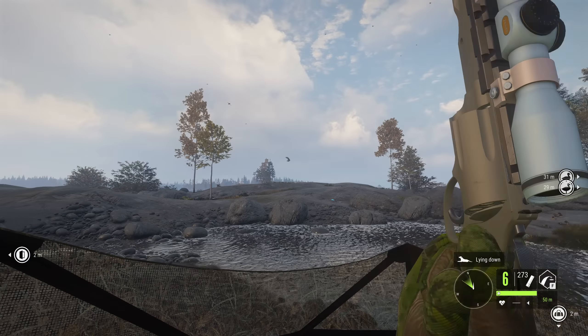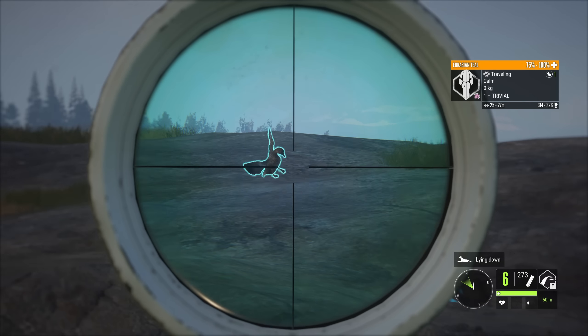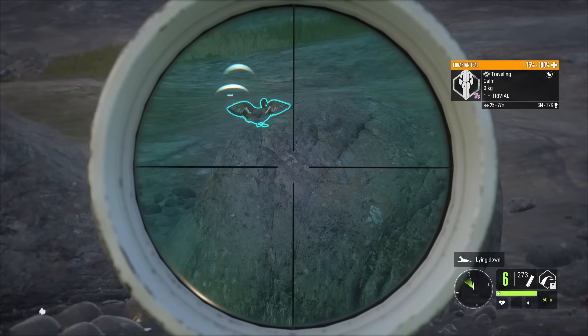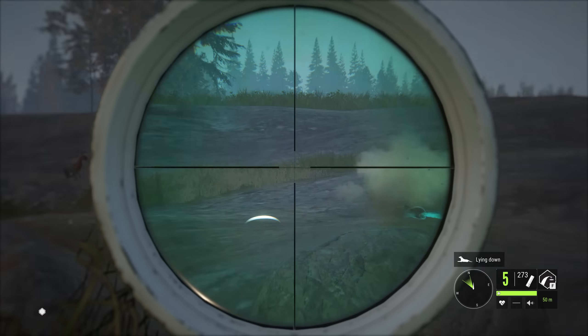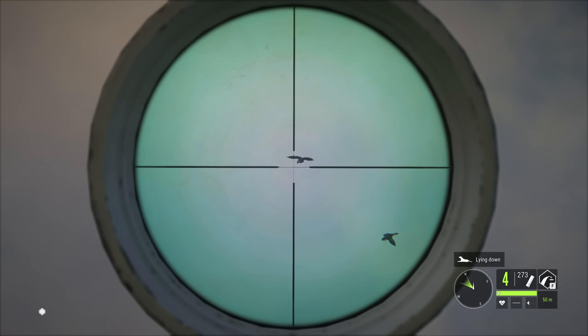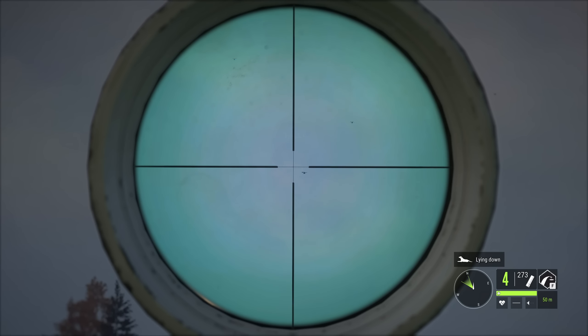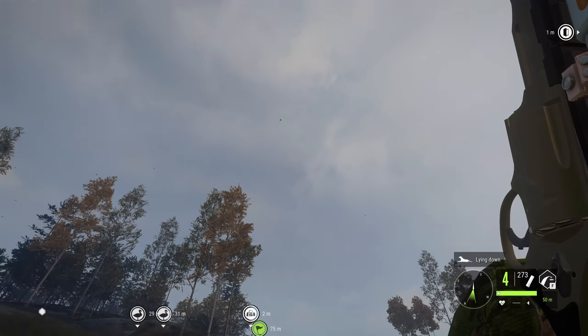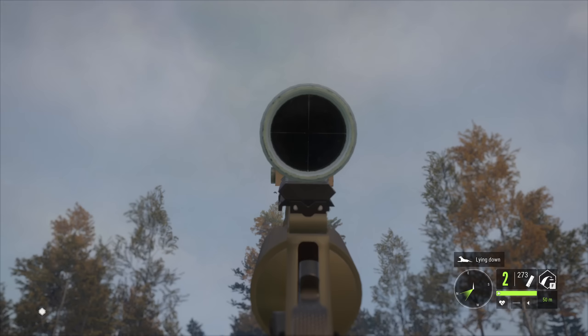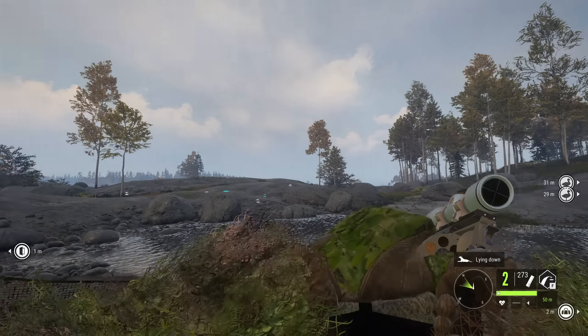Let's see how the .410 does on some of these teal and widgeons. This one right here is a teal. It seems like we got some rain coming in as well, but let's go ahead and get this little teal right here. And that is a dead teal. Died right on the spot. And one more. Did not drop it, though. That's a bit of a problem. See, this is where the .410 does have a bit of an issue. If you get a good close shot where you can get every pellet into them, then they usually die. But if you only get a couple of the pellets in there, good luck with taking that thing down quickly.